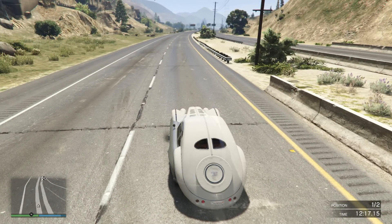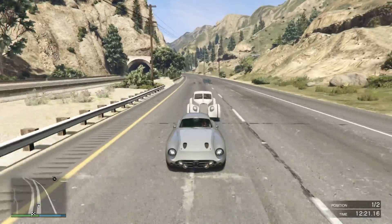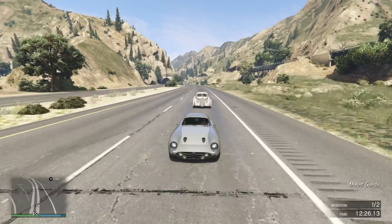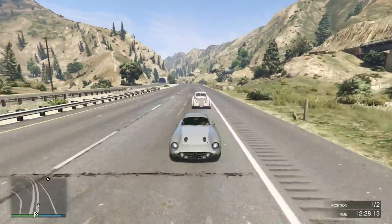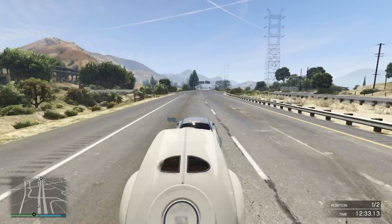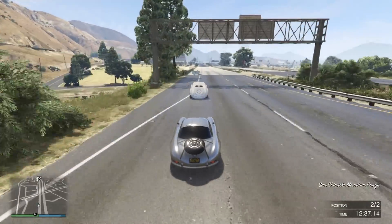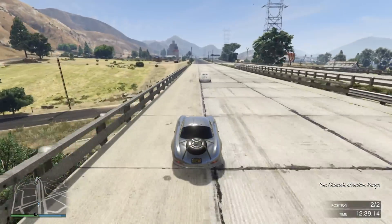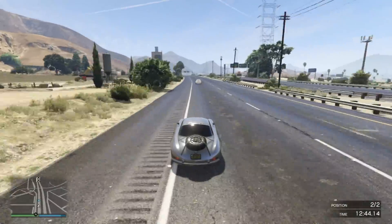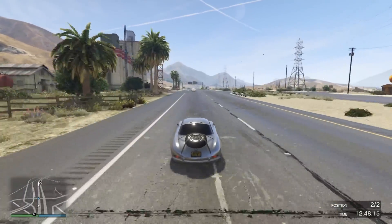There we go — bang. Once again, acceleration on the launch is much better for the Z-Type, but most cars are. And here we are, Z-Type once again repeating from the first test, flying past within the span of 15 seconds. If you remember the comparison with the Casco against the Z-Type on this straight, it took 30 seconds — this is half that for the Z-Type to overtake. Look at that top speed — it's just flying, never to be seen again after that.